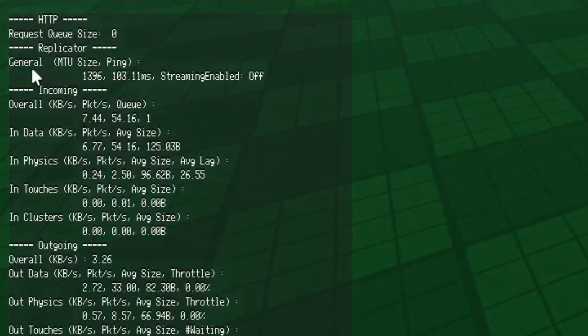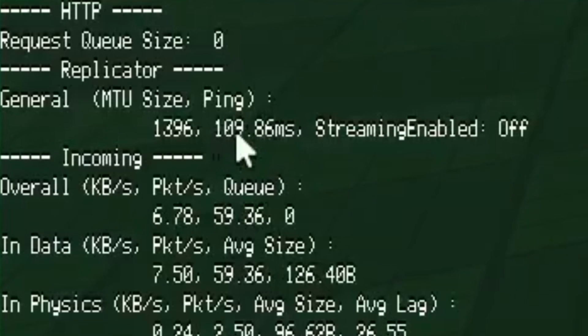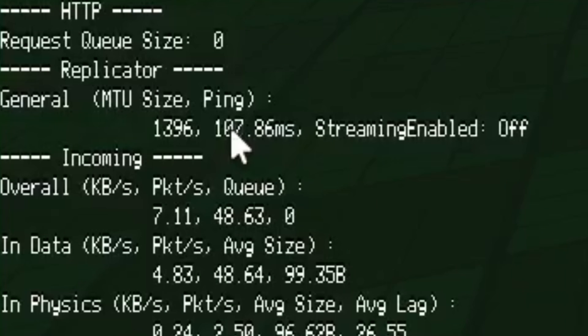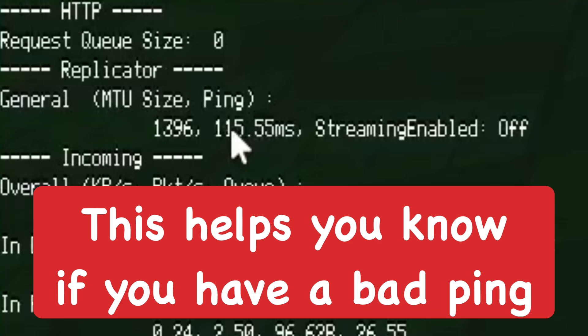Your ping is basically going to be under the General section — it's going to be this right here. Basically, the lower your ping the better. And so if your ping is pretty high, then that's a pretty bad sign.